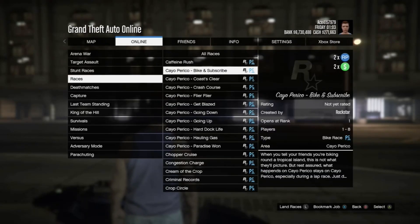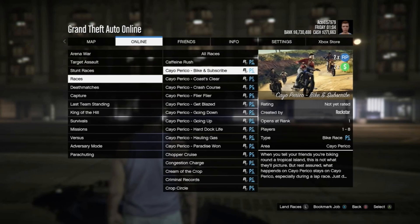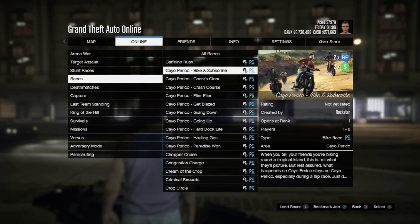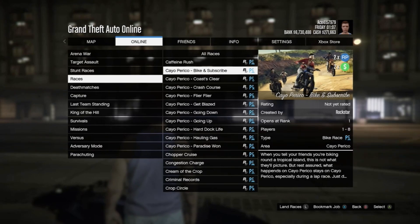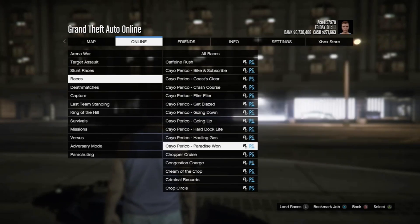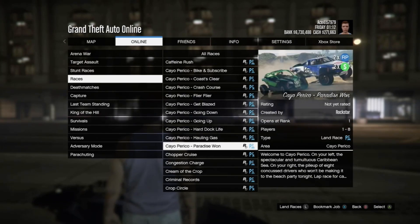We're going to have many Cayo Perico races that I'm going to be doing on stream if you'd like to join. I'm going to do this, get off, and then hop back on the stream. We're going to have 10 Cayo Perico races — 2 times RP, which is pretty good. I'm going to be checking these out 100%. I don't know about you.